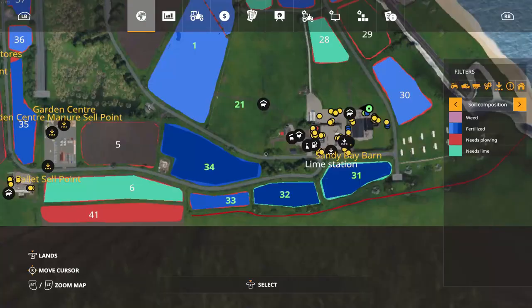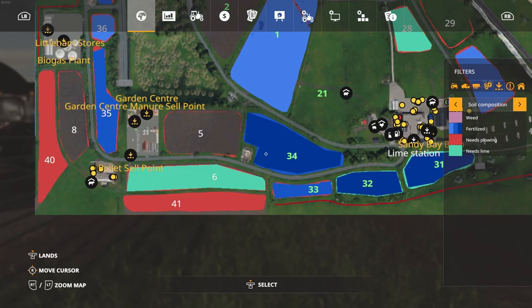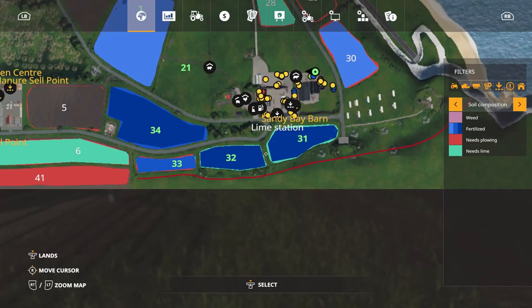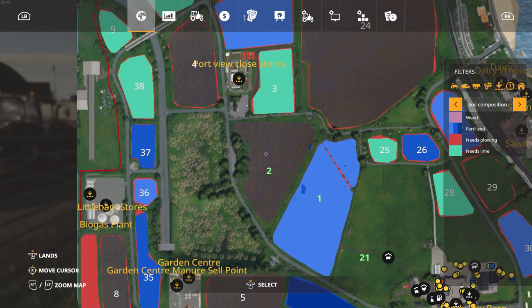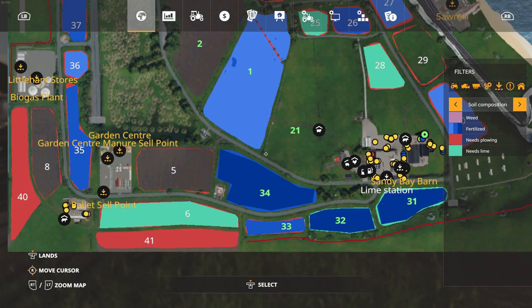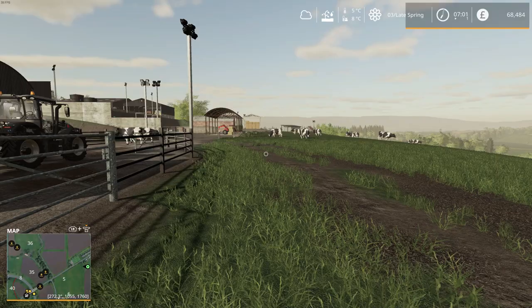I also took out a loan and bought fields 33 and 34. I turned the soil on 34, spread some lime, and then planted the grass back in. I also slurry-spread fields 32 and 31, so they'll be ready for baling. I'm probably going to do field 21 as hay and fields 33, 34, 32, and 31 as grass silage bales. I planted some canola in field one and plan on planting some in field two. Today we're going to turn the soil on field 33, spread some lime, replant the grass, and also do the canola on field two.